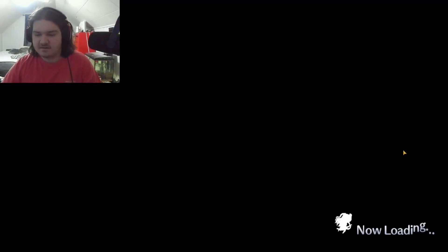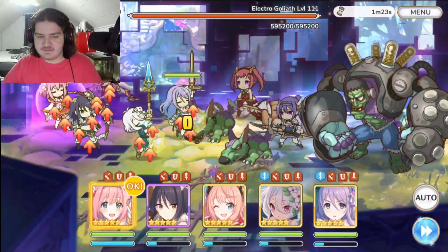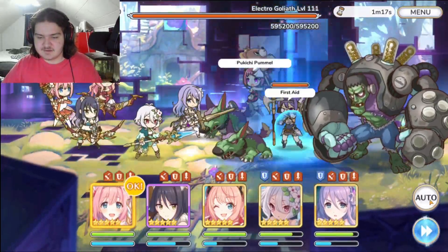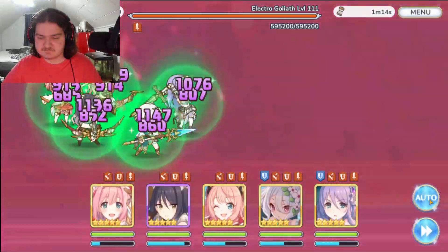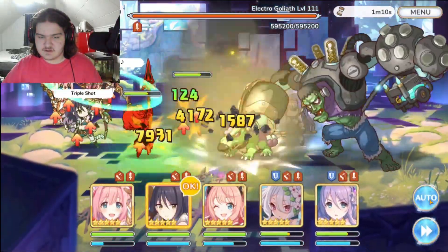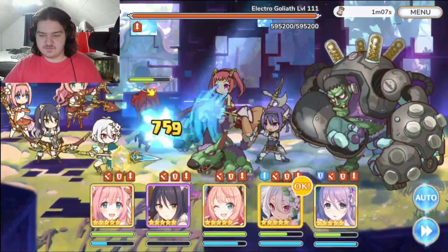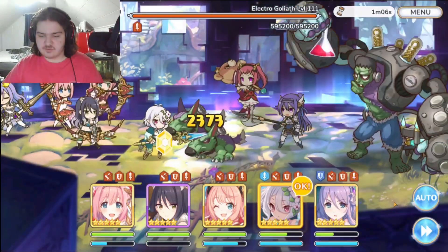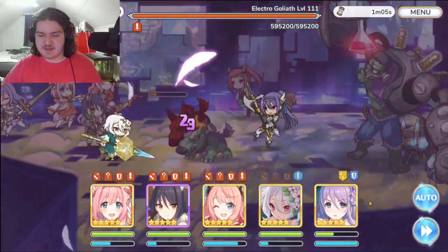I'm going to manual this one. We have to let them come to us — remember that. We take some big damage there and now we heal it back up. Shiori should be able to start union bursting here.